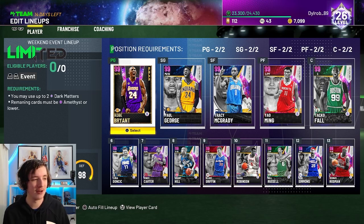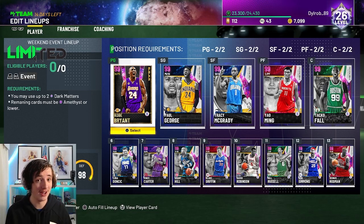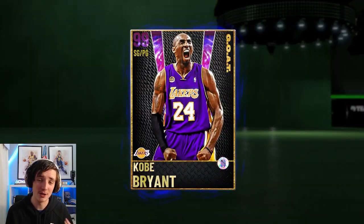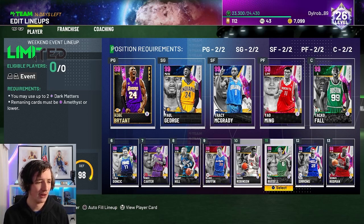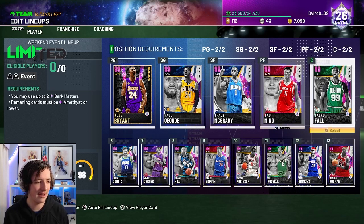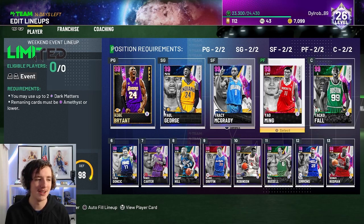As you can tell from the menu screen, we're actually on current gen today. I haven't played current gen MyTeam at all — I started on next gen, so this will be quite interesting. We'll jump into unlimited and see how we go. Look at this team — a full invincible team: Kobe, Paul George, T-Mac, Yao, and Taco as the starting five.